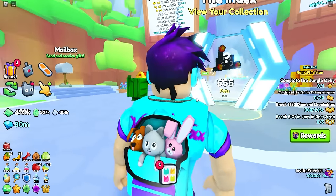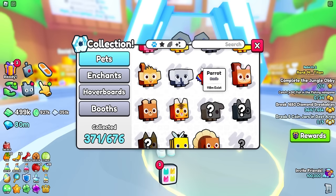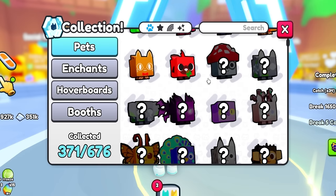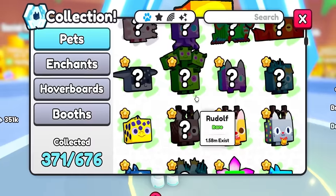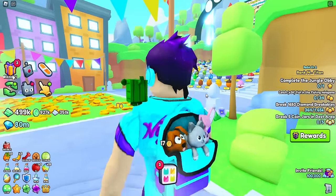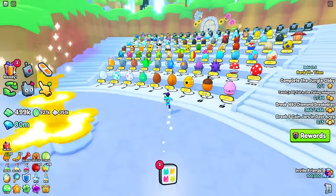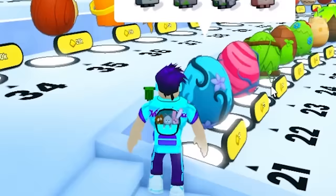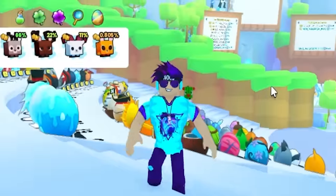The first number we're shooting for is the four-digit mark — yes, 1,000. Looking at the index, getting to the thousand mark might be a little easier than you'd think, because if you're like me you have a lot of these lower pets actually missing. This update came out and we just started flat-out skipping eggs. There are probably half of these eggs I've never even hatched once.